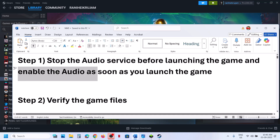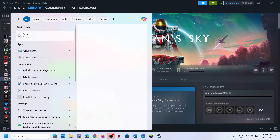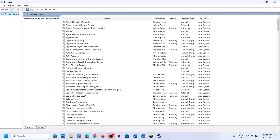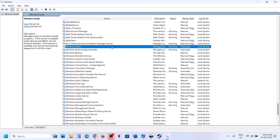Enable the audio as soon as you are able to launch the game. For this, type 'services' in the Windows search box and then click on Services. Find Windows Audio, right-click on it, and then click on Stop. Once it is stopped, launch the game.